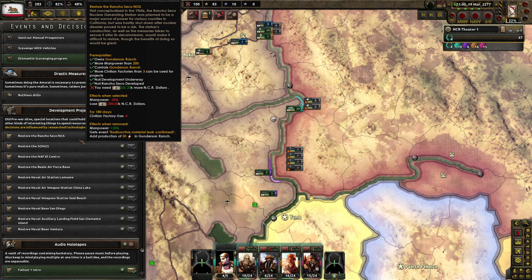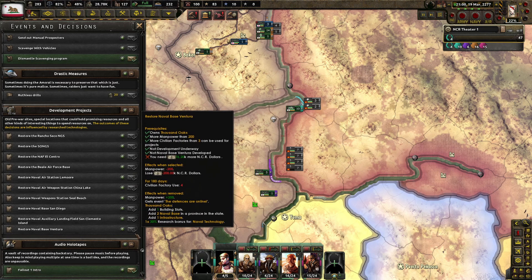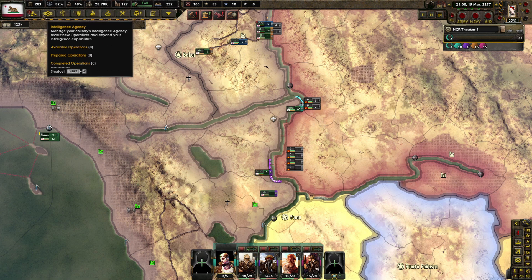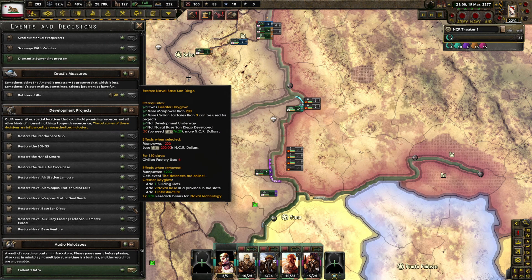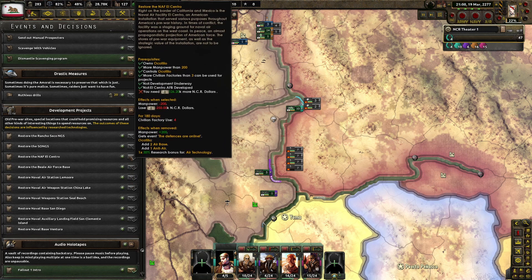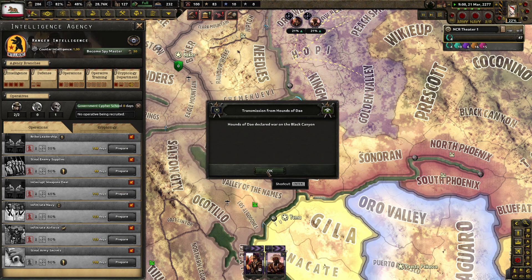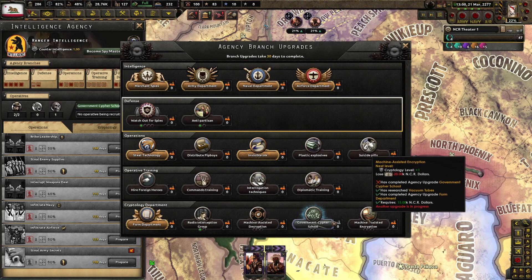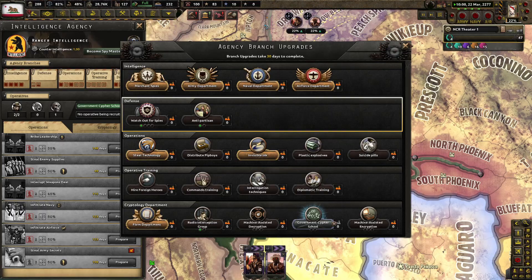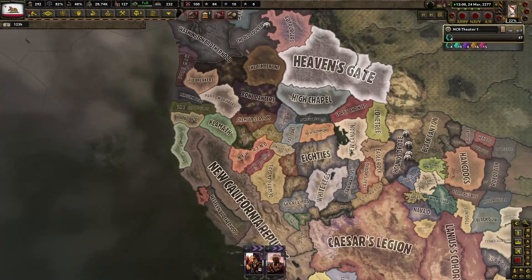Development project: Restore the Rancho Seiko NGS. I need more dollars — we're burning a lot of our dollars. We need 76,000 more. I think we're spending a lot of our dollars. I also did declare war on the Black Canyon. Well, government cipher school — I'm still working on that. Maybe we should calm down on the intelligence agency for the time being to save up some money.